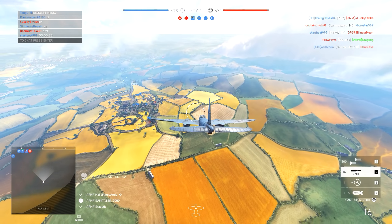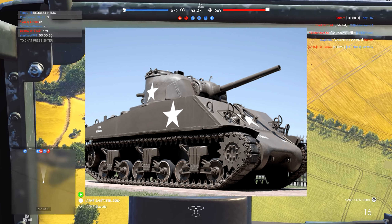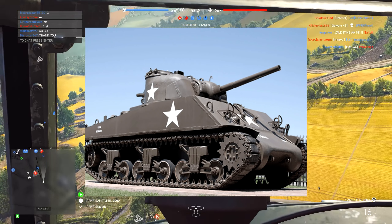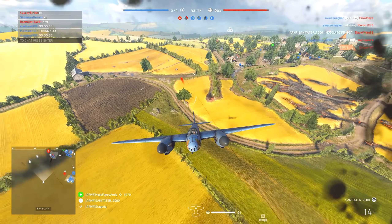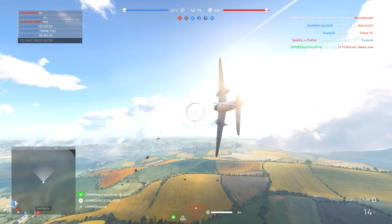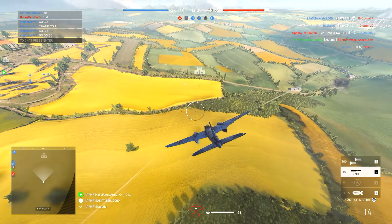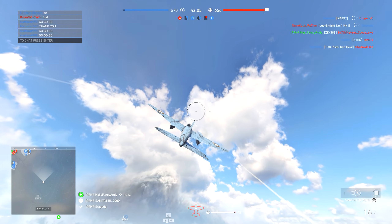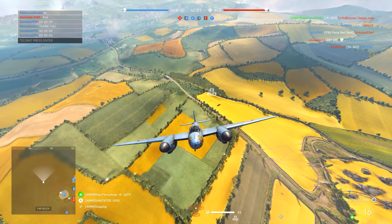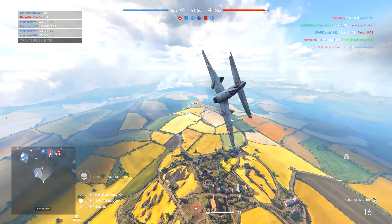Starting out we'll take a look at the ground vehicles. Firstly we have the M4A3 Sherman, the medium tank. This tank was the most widely used medium tank by the US and Western allies in World War 2. The M4 Sherman was produced in several variants and was also the basis for a number of related vehicles. The M4A3 was the preferred US Army vehicle. There is a large chance that we will receive the T-34 Calliope variant, since the Calliope rockets were spotted in the game files.